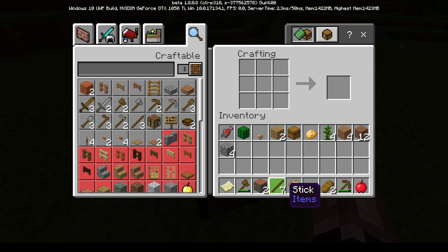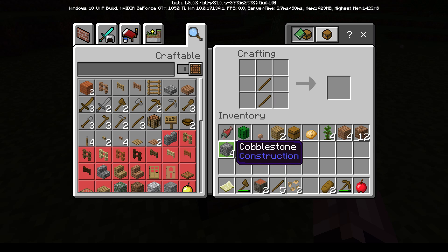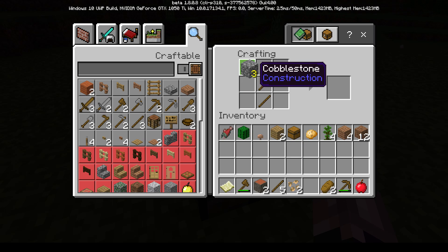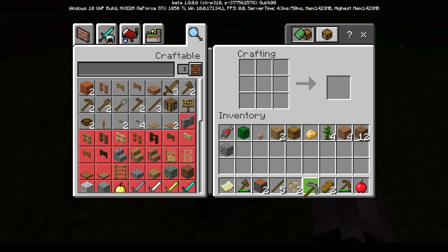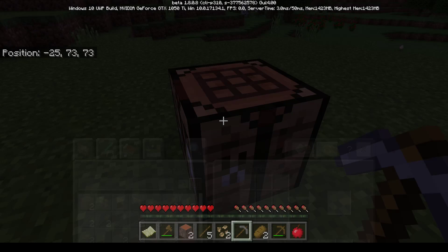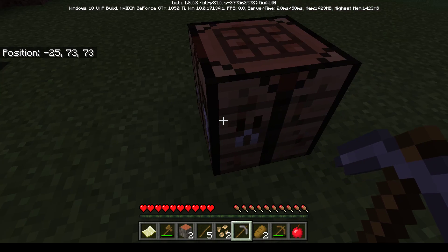The kids walk mom through crafting a stone pickaxe: right-click once to place sticks in two spots vertically, then place three stone pieces across the top row. Mom recognizes the recipe system - 'like formulas!' She drags the stone pickaxe out. The kids explain that with a stone pickaxe she can mine caves for iron ore.